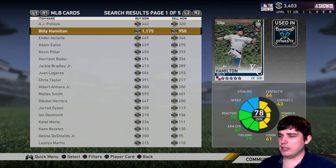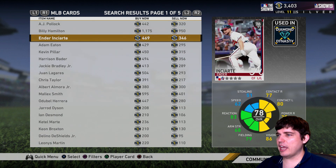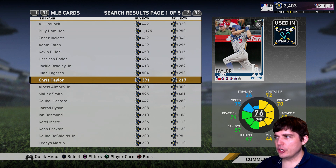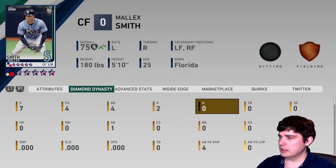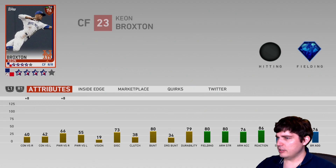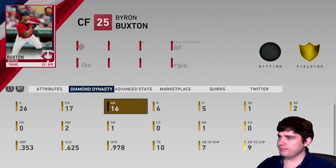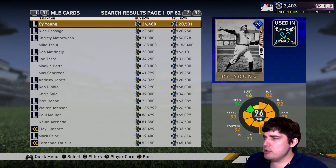Center fielder — you can go all speed with Hamilton or Buxton, but I'd have one of those on your bench. Buxton should be your pinch runner. Your actual center fielder should be a little more balanced so they can hit and run. Ender ain't bad. Eaton's there. Harrison Bader can't hit that well. Maybe a Chris Taylor type — 75 speed, whatever. Broxton I haven't even used yet. Buxton went 5 for 16 for me. You've got to go defense or offense, maybe even put a left fielder or right fielder out there if you're feeling risky.